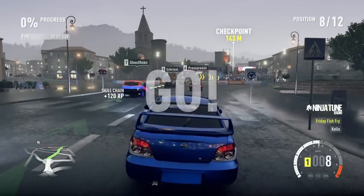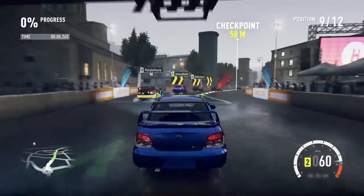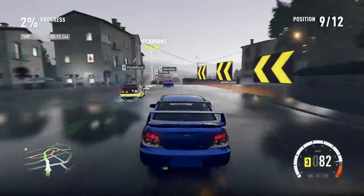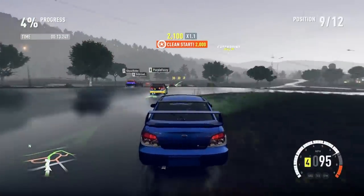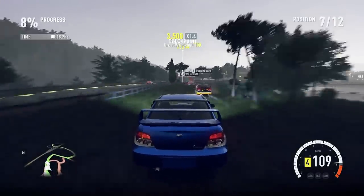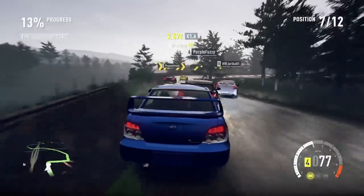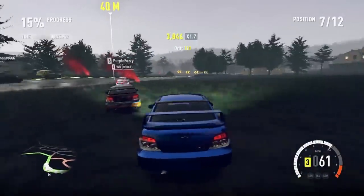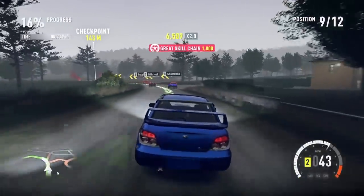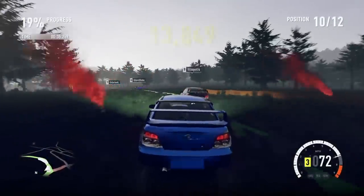Let's go for first - I want it! I swear we had a head start and I had my finger on the accelerator. Oh, it's Ghost Robo again - I need to fully focus. I've got to find the quickest point from A to B. The checkpoint is there but I'm going to attempt a shortcut through the trees. We're 16% in and I'm in 10th place.